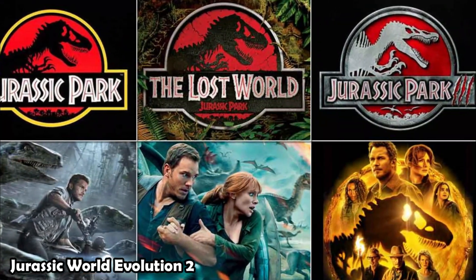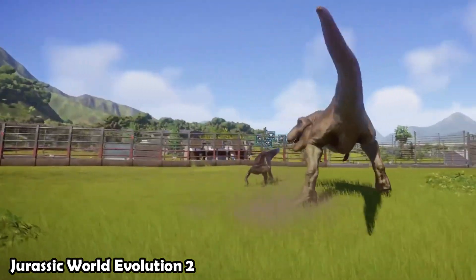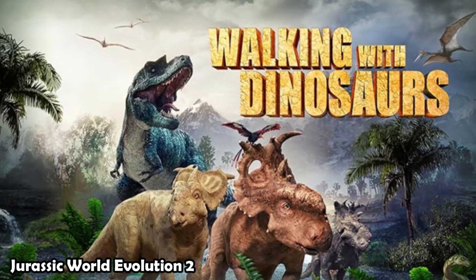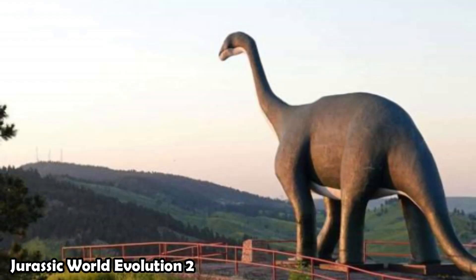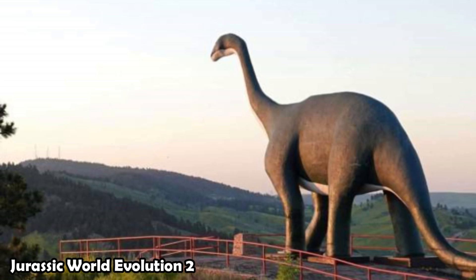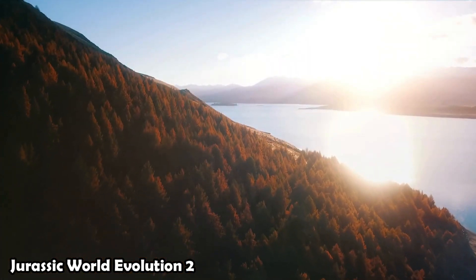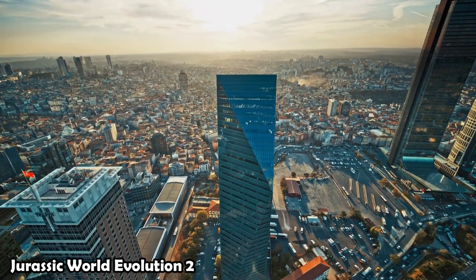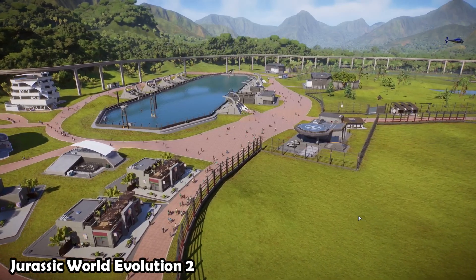Chaos Theory mode allows players to experience key moments from the Jurassic franchise through various what-if scenarios, providing a nostalgic and creative twist to gameplay. Imagine revisiting scenes from the movies and making different choices to see how the story unfolds. Players can build their parks in diverse environments, from alpine forests to deserts, with extensive customization options for buildings, decorations, and enclosures, allowing for personalized and dynamic park designs.